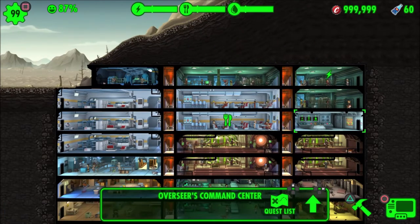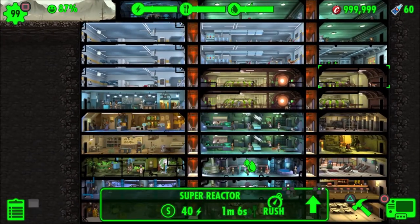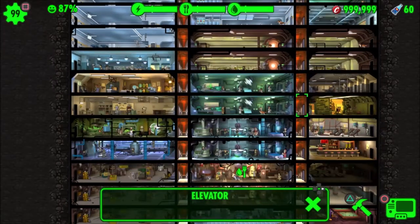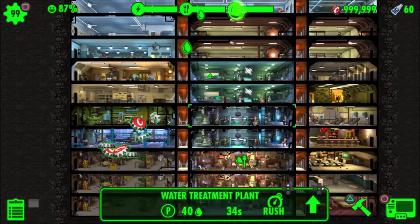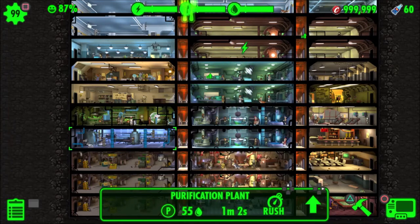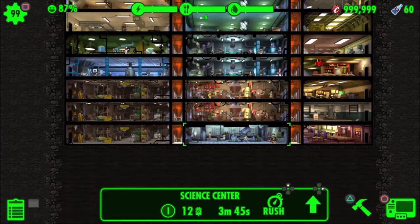We got a couple of cafeterias. Of course the Overseer's Command Center, which is one of the first rooms that you create. Some super reactors, two hospitals, all the crafting stations here, two water plants, one hydroponics and one purification plant, a couple of Nuka-Cola plants, and down here we got the science center where I make my stimpaks.